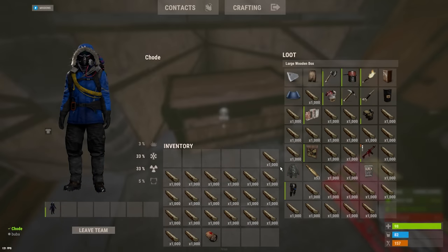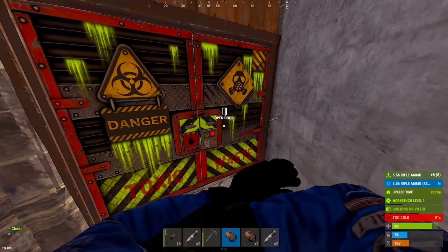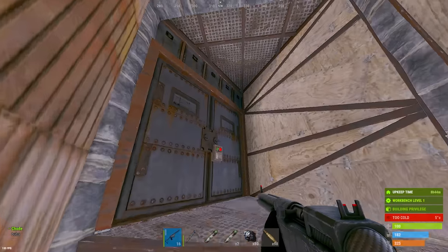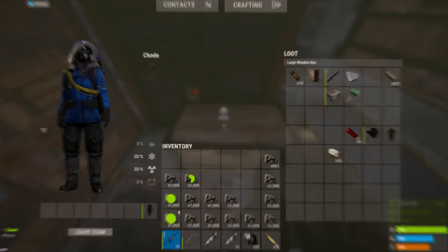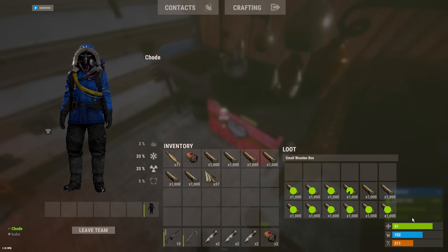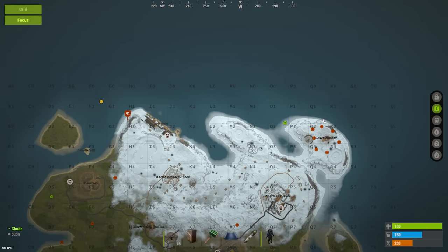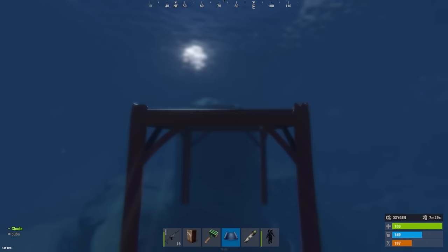Luckily we made it home with all the wood we'd need for the base, meaning there's only one thing left before building. The last thing we need is a lot of metal. Finally, we are full — let's get home. Now all we got to do is wait for all this metal to cook up. It's been a long time, but most of the metal is cooked now. I think we can go lay down the blueprint for this base, so I'm going to grab all this wood and swim over.